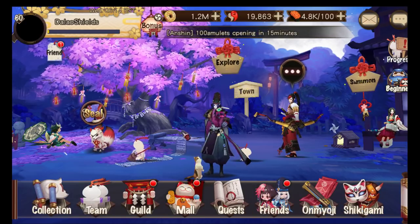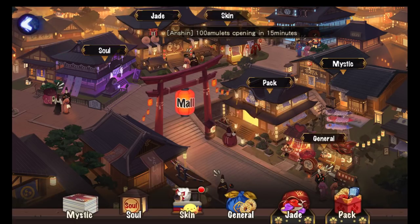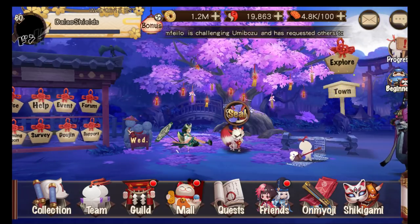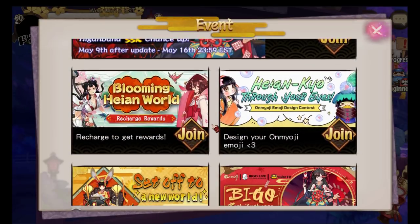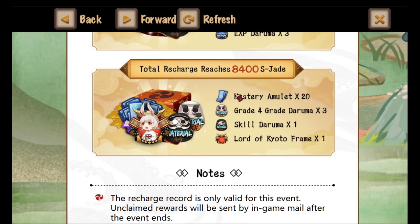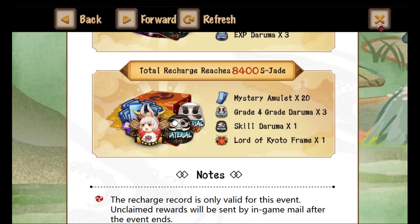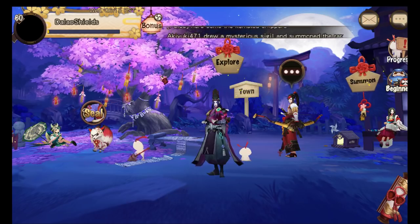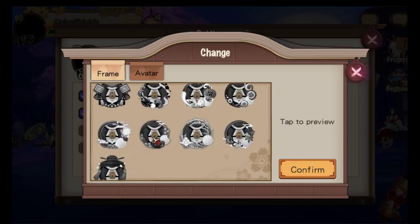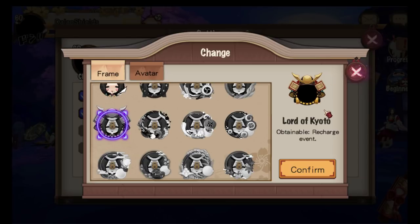There's also a pay-to-win Blooming World recharge event where you recharge a set amount of S-Jade to get corresponding rewards. The highest tier gives the Lord of Kyoto frame for 8400 S-Jade. Checking the pricing, 2002 S-Jade costs $100, so 8400 S-Jade would be around $700. That's $700 for just a frame.